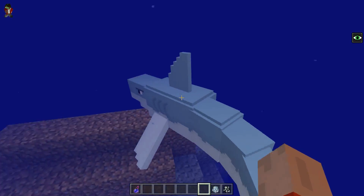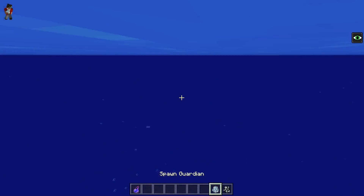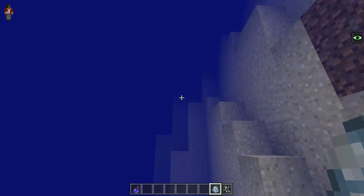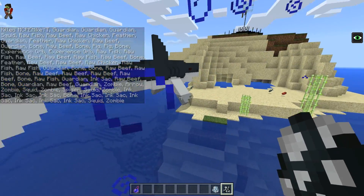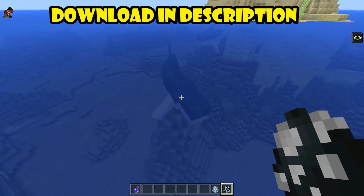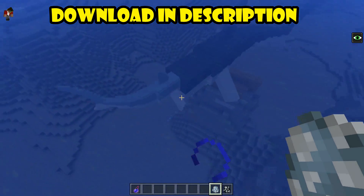This add-on adds shark models that replace the Elder Guardian and Guardian spawn eggs, and as you can see from this footage, they are really awesome and realistic, and would definitely spice up the otherwise boring Minecraft ocean. The Elder Guardian is also replaced by the Megalodon, which is a huge shark that will pretty much shred anything it sees to pieces. As you can see here, it is actually fighting one of the smaller sharks so you can see the size difference.